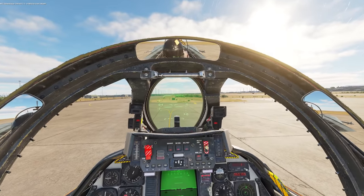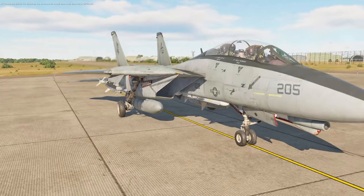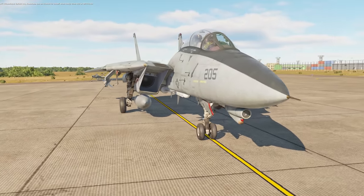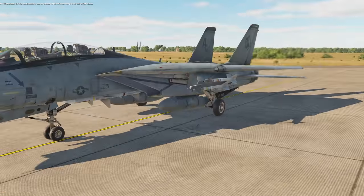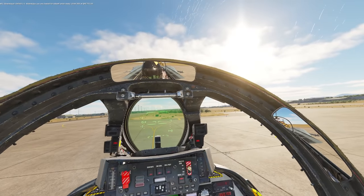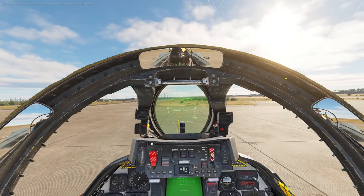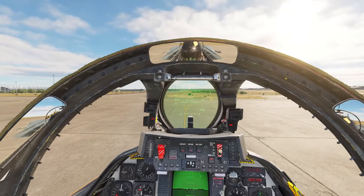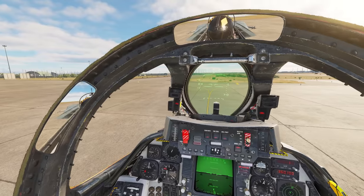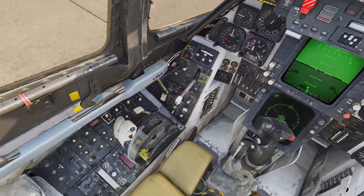We've got some good weaponry on us. We've got two AIM-7s, two AIM-54 Phoenixes, and then two AIM-9Ms on each wing - four in total. And then two fuel tanks, so we're pretty kitted up for some good combat. In this server in particular, I'm not able to load the best missiles because the server limits you. It's a more realistic server, so they have limits on everything.